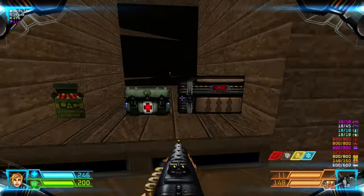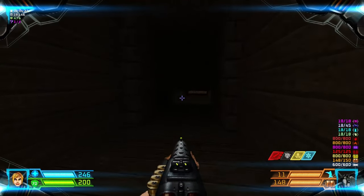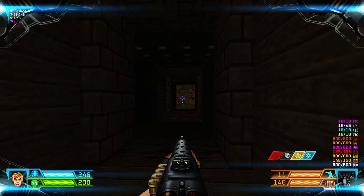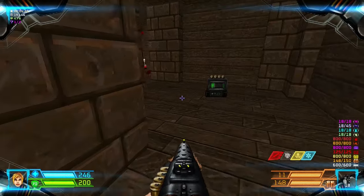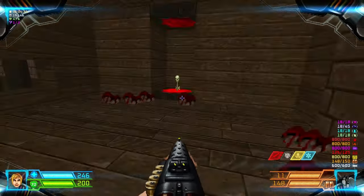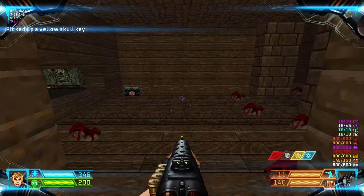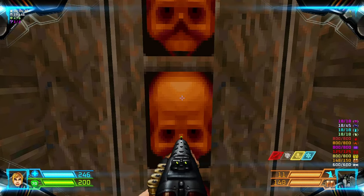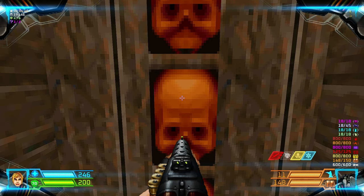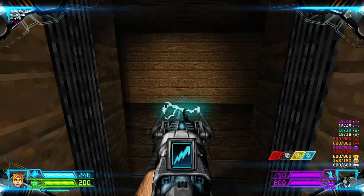That is your first secret. Then we go through here — this one does not contain anything. We have a crusher, and all you have to do is go through here and grab the yellow key. Turn around after teleporting to open this yellow door.